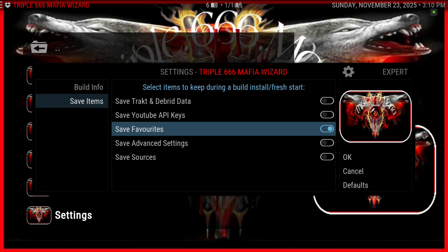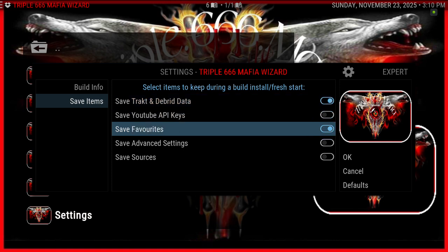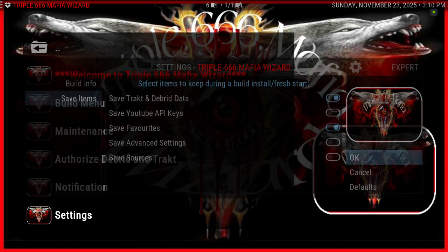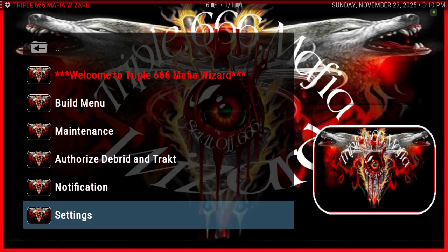If you've used the wizard to get your debrid authorized, you can do that as well. I'll demonstrate this on the Manhattan build — I'll click on that. She doesn't have to do this though because she doesn't have debrid favorites. Make sure you click OK.